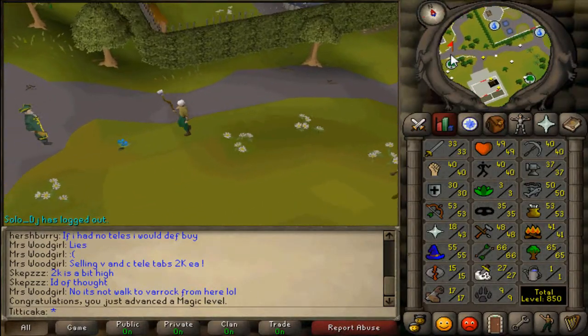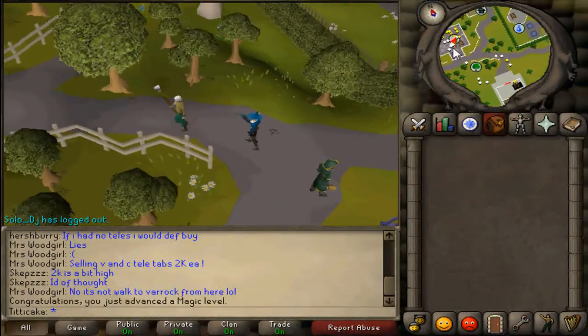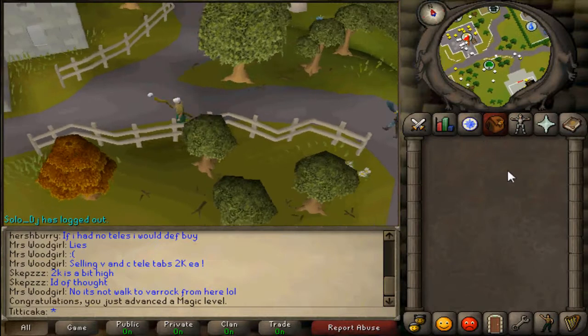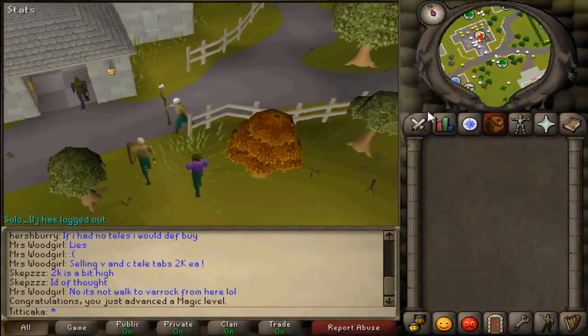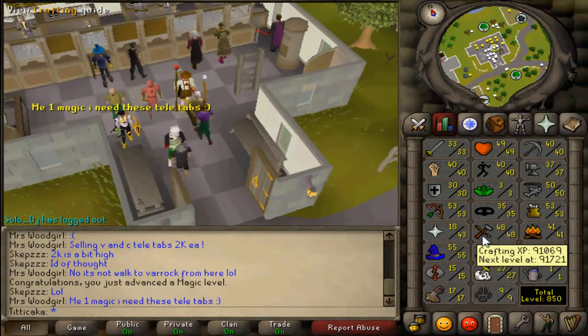I have 49 HP, which is pretty decent for my level, since I train all my stats. I got 50 to 55 all at the Tazars and did not get a single drop, sadly. I used a Ring of Wealth as well.